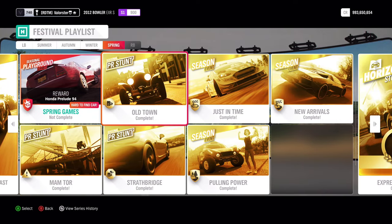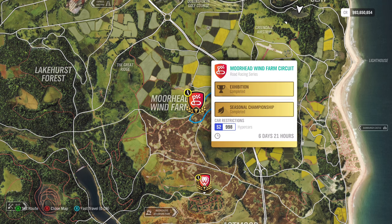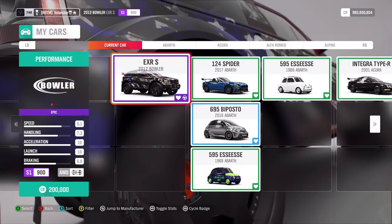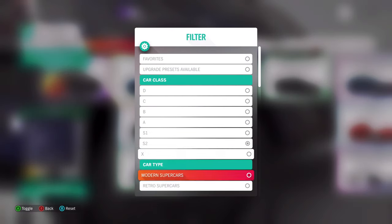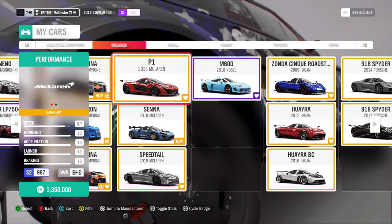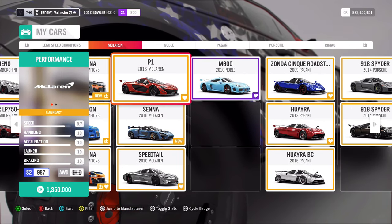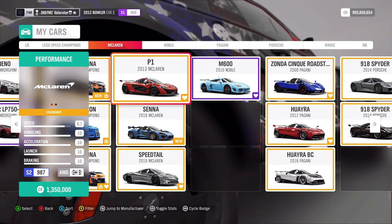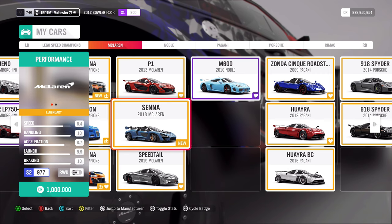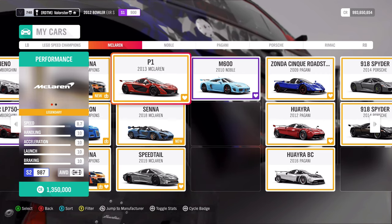Let's go to the next one — Just in Time. We need an S2 998 hypercar. Let's have a look at the S2 hypercars. You've got a lot of choices here, but I stick to my McLaren P1. Why? I love the McLarens in this game. They sound good, they drive good, they handle good. Everything is good about them. You can also use the Senna if you want, but I just love the P1.